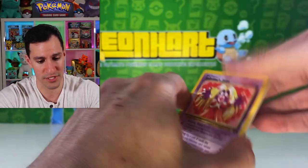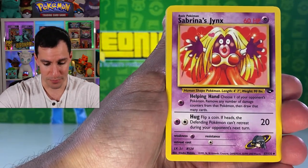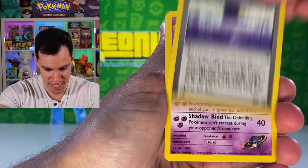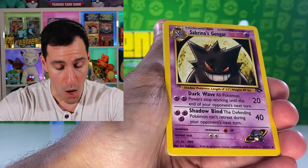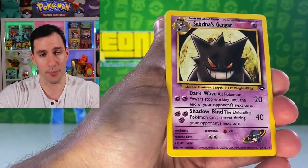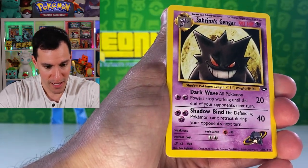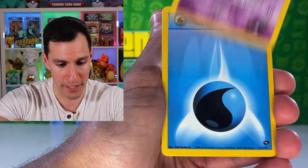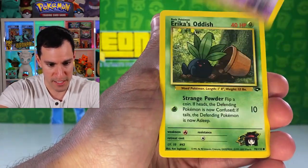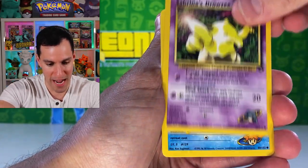The last video when the person made their $4,000 box, it was holos left and right — kudos to them on all their amazing pulls. I think there was a Blaine's Arcanine pulled from Gym Challenge in that one. Sabrina's Jinx, giving the loving Fuchsia City Gym. Oh my gosh — the rare is a Sabrina's Gengar! So the card trick was different for this one, but what a beautiful rare card.